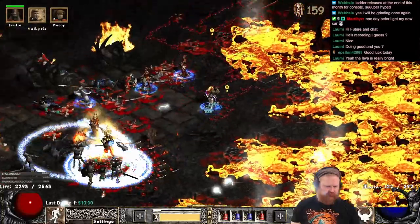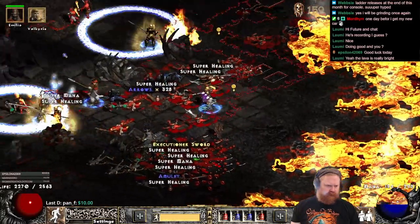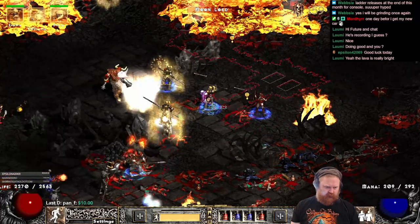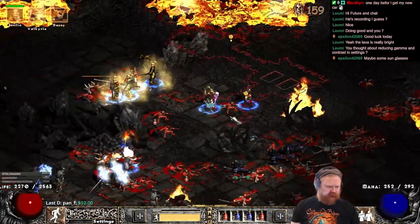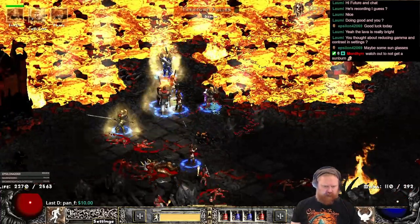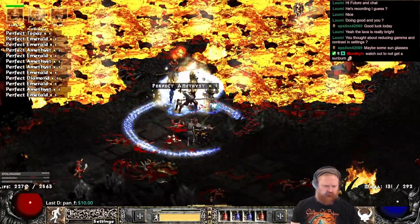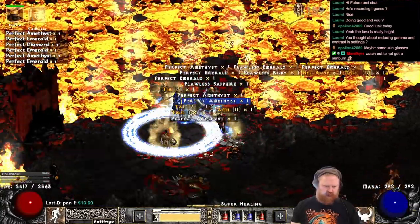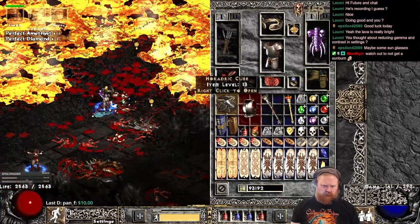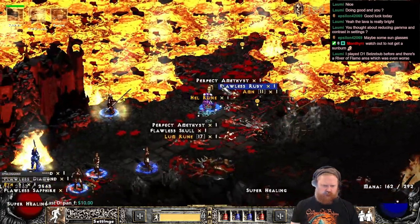Thanks so much, Epsilon. I appreciate it. Let's grab the Ral rune. I do like this map — I played it quite a bit actually in Season 1 with the summon druid. But I wish it wasn't so bright. I probably could reduce the settings, but the problem is I would have to increase them again when I go to other areas, so changing settings just for one map isn't ideal. Watch out not to get a sunburn.